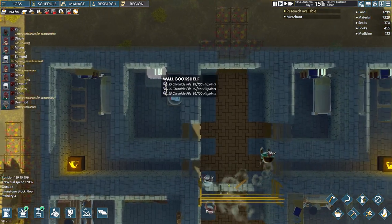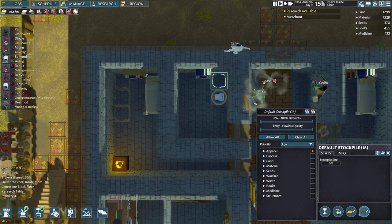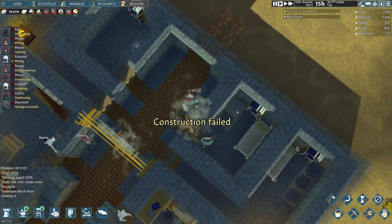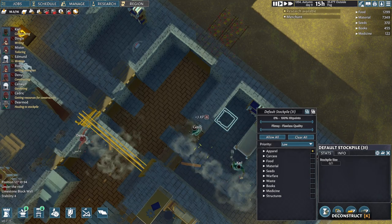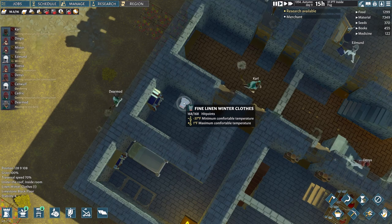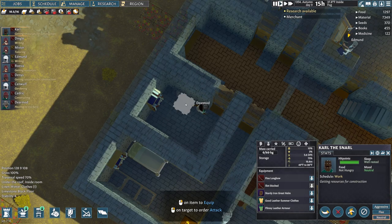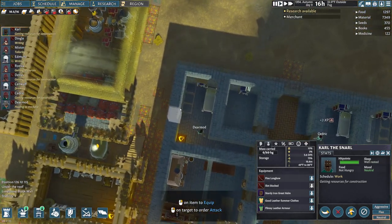I can go ahead and just get rid of these stockpiles right here, get that one out, get this one out. I've got a fine linen winter clothing. Deerman's grabbing it — he's gonna move it over here. Cool.